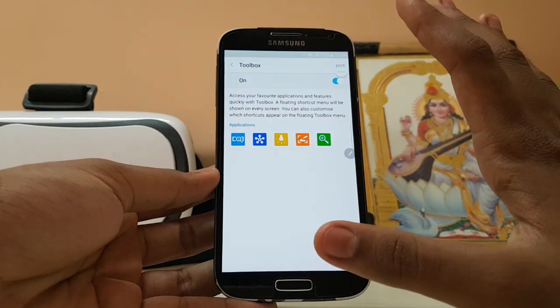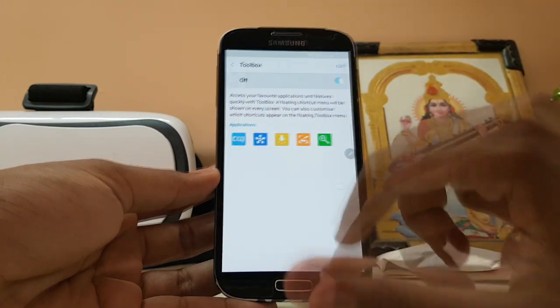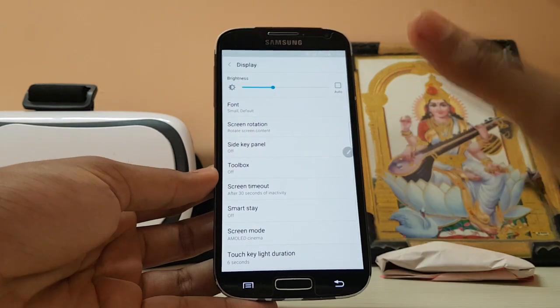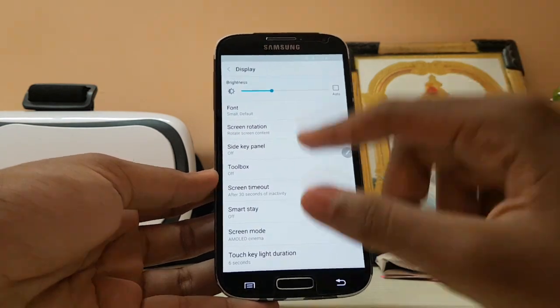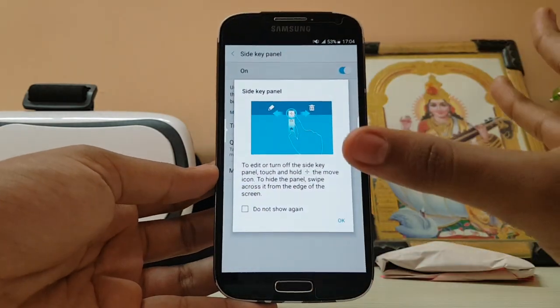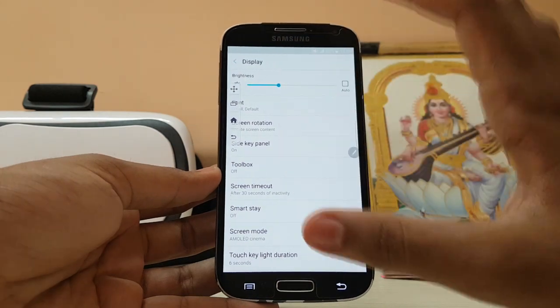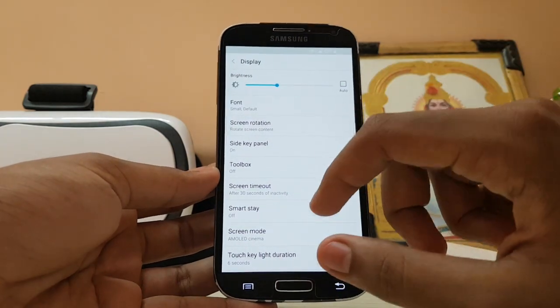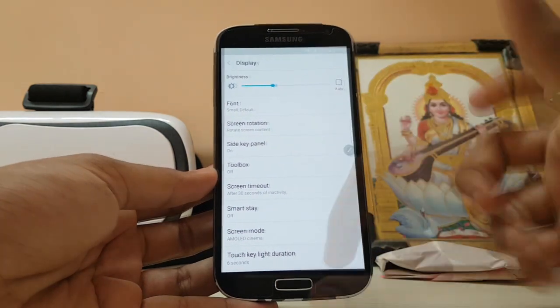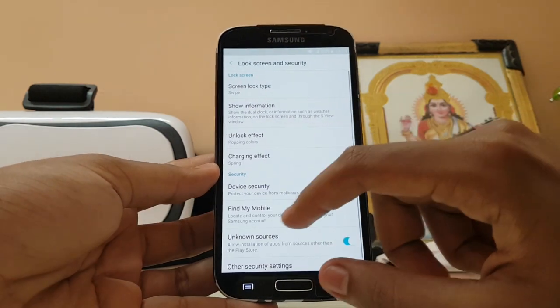The shortcuts toolbox is also present — a feature from the S5 that I almost forgot about, which I never used on any custom ROM or device. The side key panel is also here — I almost forgot about these 2014 features, but they are still available and can be enabled in this 2016 ROM, since it's still on Lollipop. You can also do it on Marshmallow since the Note 4 has a Marshmallow update.